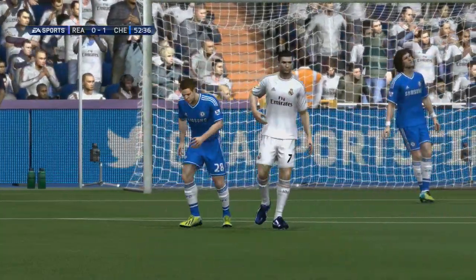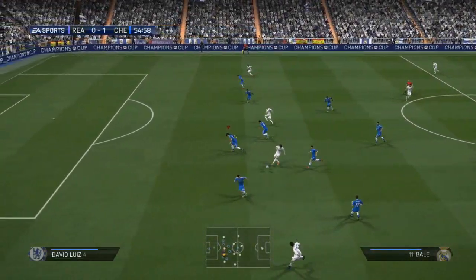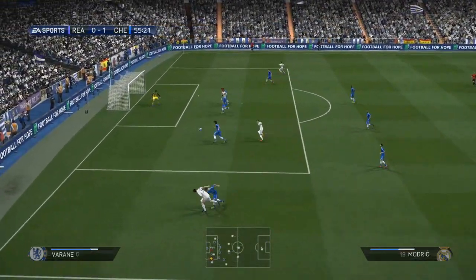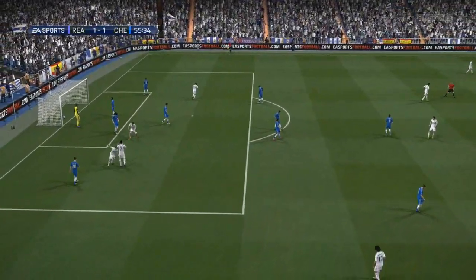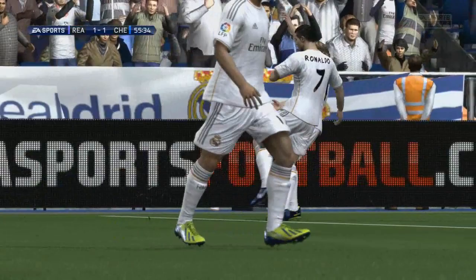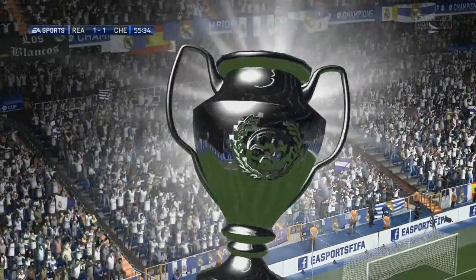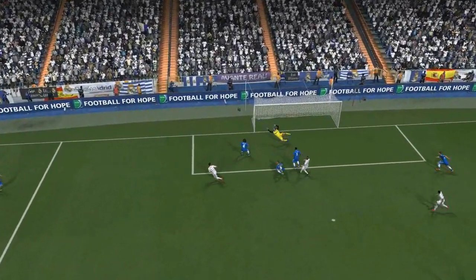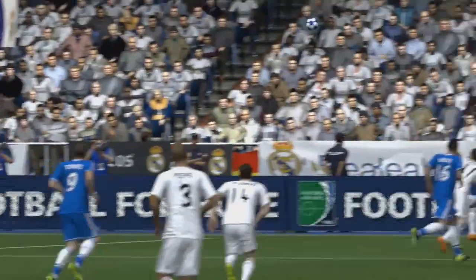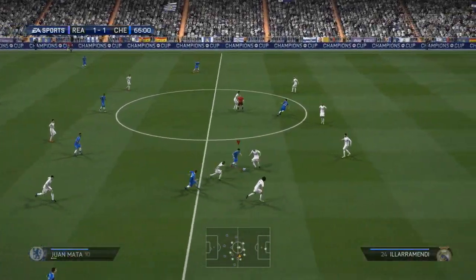But they came out all guns blazing in the second half. Carlo Ancelotti must have absolutely ripped into them. That chance from Cristiano Ronaldo really set the tone. Ronaldo whips in the ball this time rather than having the effort himself. And of all players to come up with a header in the box, little Luka Modric brings them back on level terms at 1-1 on the night — though we're still 2-1 up on aggregate. Fantastic ball across from Cristiano Ronaldo. Really good technique on the header from Modric — that was the only place he could have put it to find the back of the net.